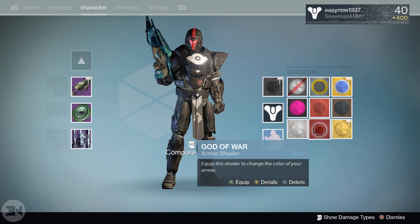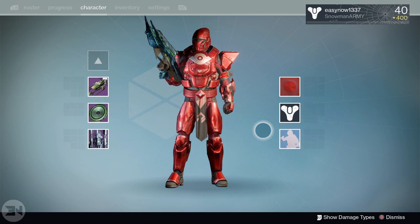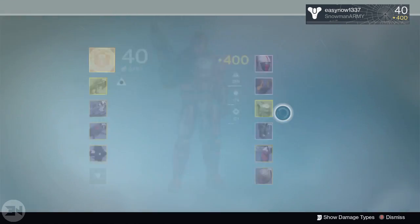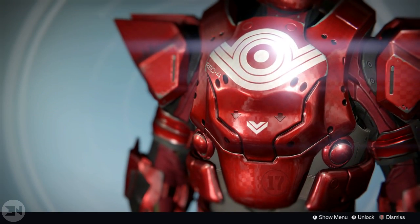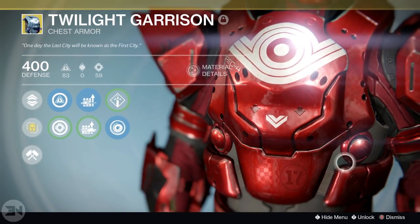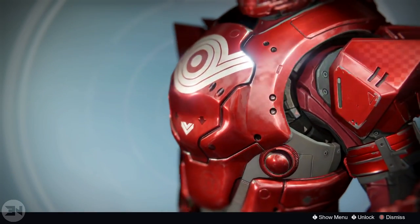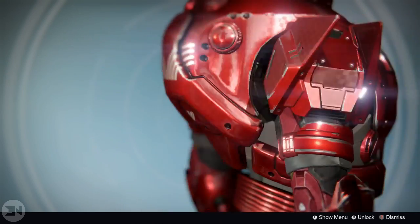Next up, two of my favorites of all time — God of War. Just look at that shiny red metallic look across the entirety of the Titan. On the Twilight Garrison specifically it just looks absolutely awesome. I didn't realize there's a checkered pattern down here — I don't know whether that's the Twilight Garrison or the shader, but it looks so damn cool. I love shiny metallic red on it.